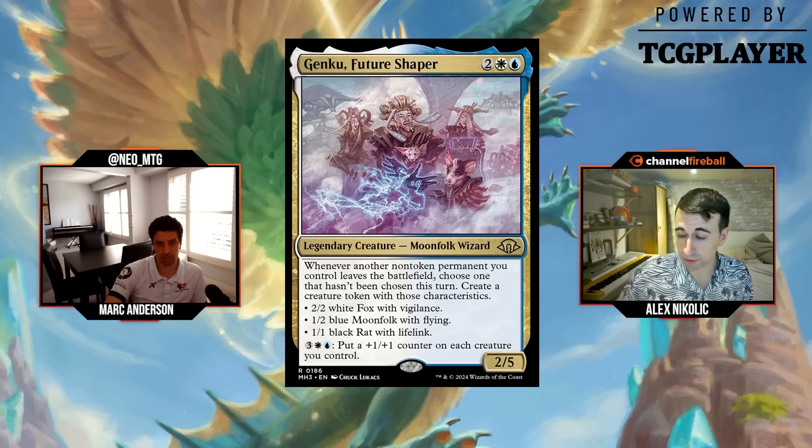Just to preface going forward: there are the main set cards we'll talk about first, then at the end we'll get to the reprint bonus sheet rares and mythics. We touched on the uncommons from that reprint bonus sheet, and there are also special guests and some commander cards actually in the set.